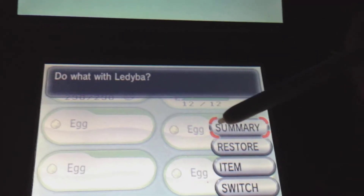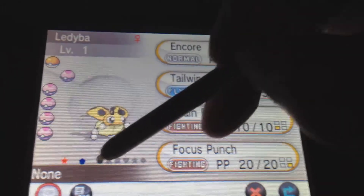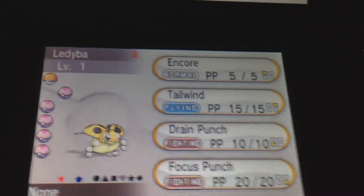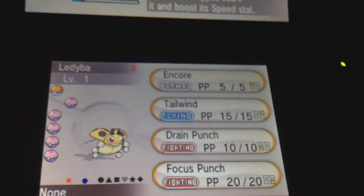Let's check the ability — did I get the hidden ability? Wow, I got Rattled too! That is amazing. In a Dream Ball! HP, attack, defense, special defense, and speed. Her egg moves are Encore, Tailwind, Drain Punch, and Focus Punch. Yeah, I came prepared with those punching moves.